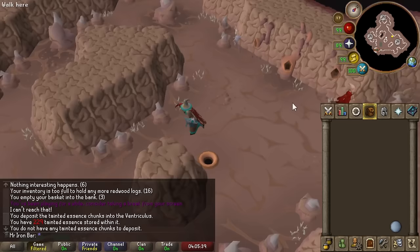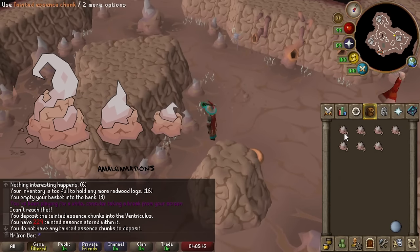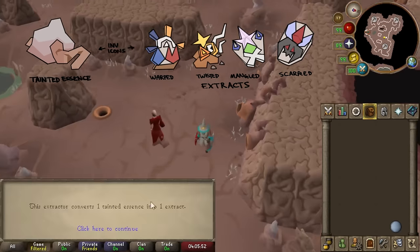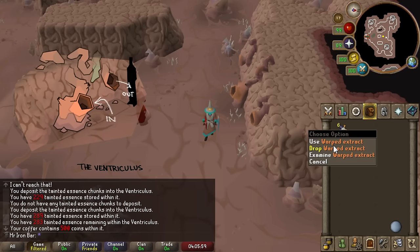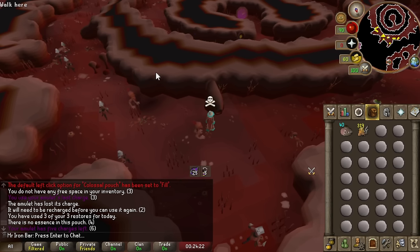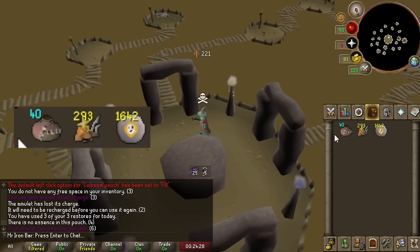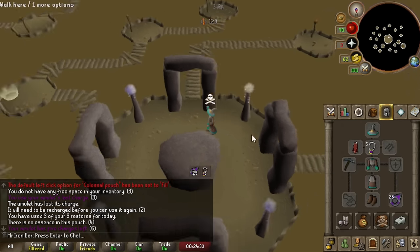This new area lets you mine a new resource called Tainted Essence from Amalgamations. You can turn these Tainted Essences into several types of extracts using the extractor for a hefty gold fee. With the extracts, you can bring them while you do your normal runecrafting, such as Abyss Runecrafting and Zaya Runecrafting. For every essence crafted, you will use one extract as well, and each extract gives you an additional 60 of the same runes that you just made.